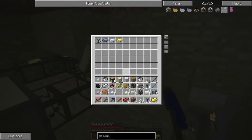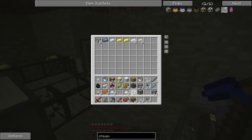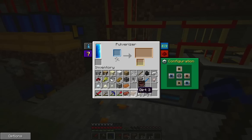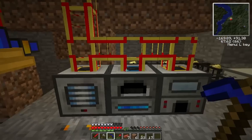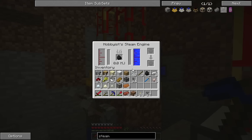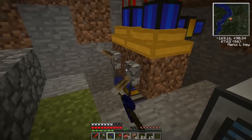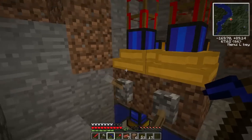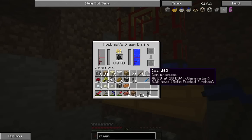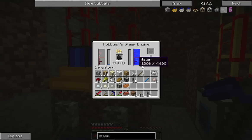So let's move some of our processed stuff into this. We'll throw our copper into there. How are we doing on power? We're going to need to crank these guys up. We'll throw another coal in you, another coal in you.